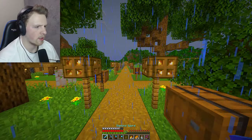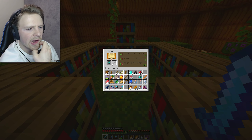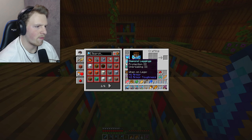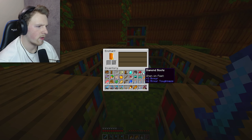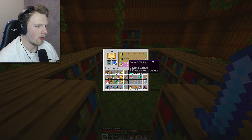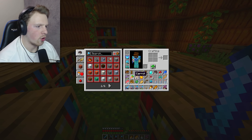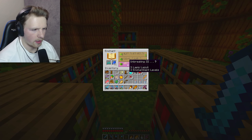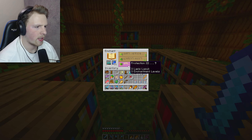Now let's head to the enchanting table and get some enchantments done. For the helmet - aqua affinity, I don't really want that, I want protection. I got Protection III on both the leggings and chest plate already. I'll take aqua affinity on the helmet and hope it gives me protection too - yes, I'm happy with that, that is a good helmet! Let's see what these boots give me - Unbreaking III. I'll take that. Protection III on these too - perfect.